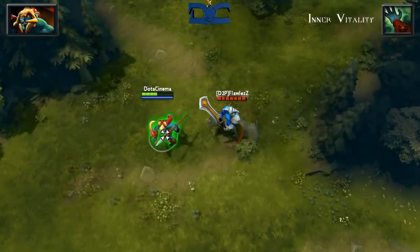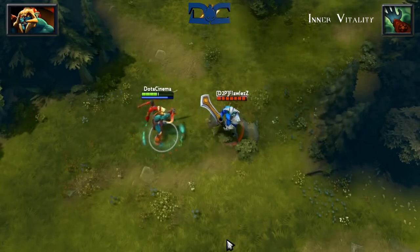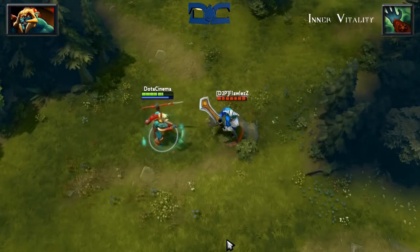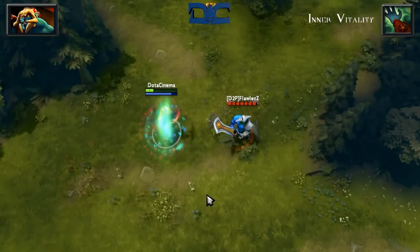Inner Vitality is the only skill Huskar possesses that requires mana. Think of this skill as a single target heal upon you or any ally. At level 4 it will heal you for 8 HP per second plus 20% of the unit's main attribute. The really unique aspect of this skill is that if the applied target is below 40% health, they will then get an increased amount of HP regeneration.